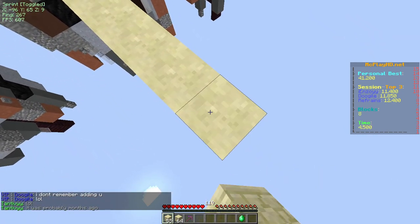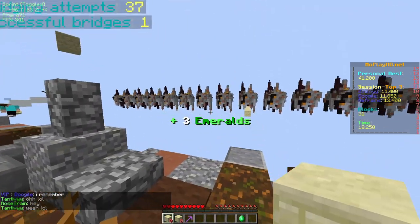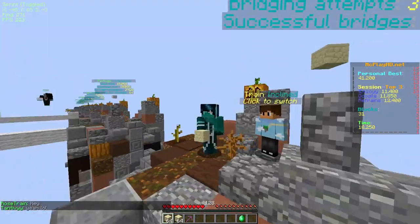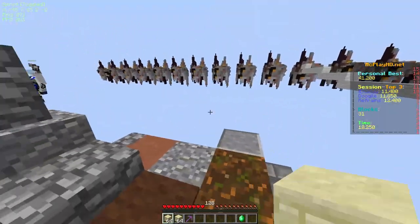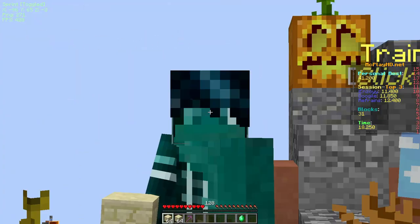And all you have to do now is hold A and D and shift bridge. Do not move your crosshair while doing this because if you do that it will be obvious that it's fake. Once you've bridged around 30 blocks, just fall off because if you bridge any further you'll hit the island and it's going to be really hard to make that look real. Now that you're done recording, it's time to edit this footage to make it look legit because right now it just looks like you're shift bridging.